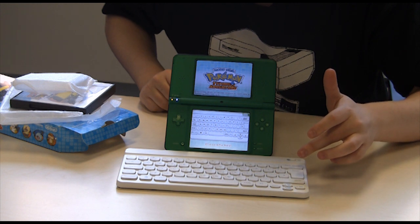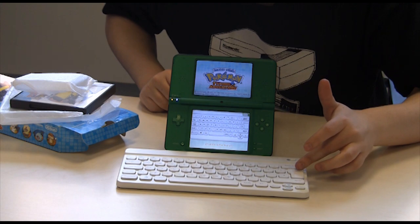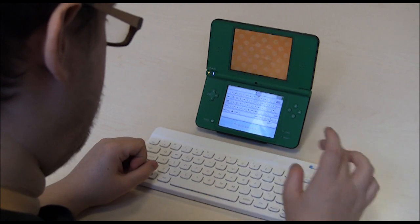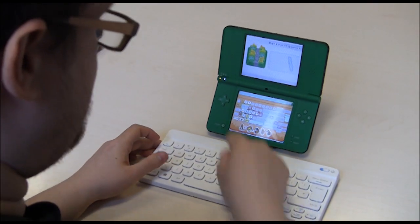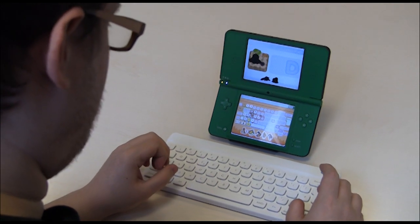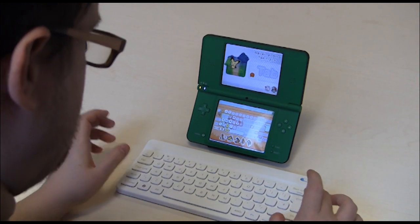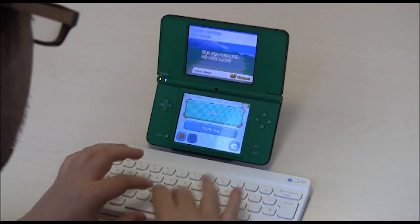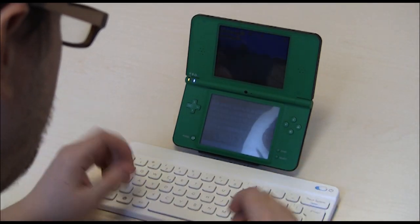I'm going to quickly show you how this game works and how it looks in motion, so let's get stuck in. Here's your main game — Learn With Pokemon Typing Adventure. All your different areas in the game are based on this keyboard, so if you press D, you go to D Rocky Pass. Pokemon will appear and you have to type their name quickly. If you can type their name before their name appears on screen, you get extra points, so it helps if you know your Pokemon.